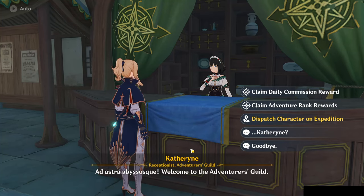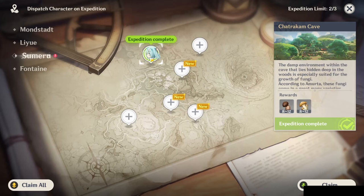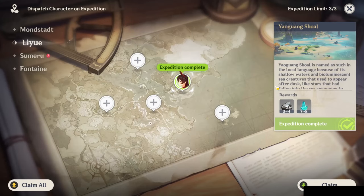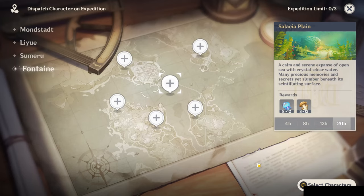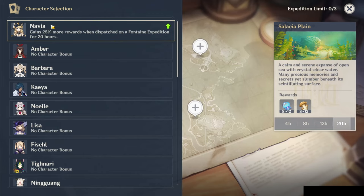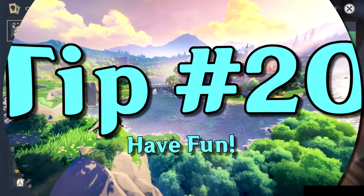Tip number 19 is always have an exploration team going. Go to the Adventurer's Guild and dispatch a character on an expedition — it's a passive way to get rare items. Claim the rewards after the required time has elapsed. Depending on which area you send characters to, some characters have modifiers. For instance, Navia gains 25% more rewards when dispatched on a Fontaine expedition.